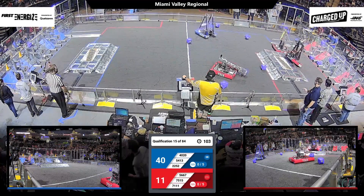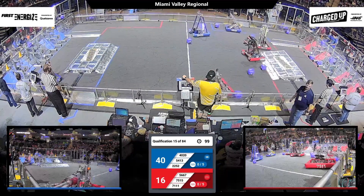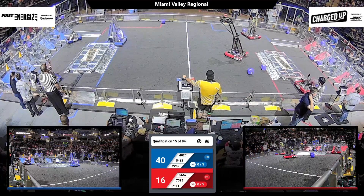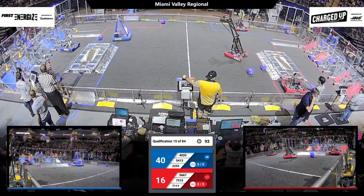The middle row is worth three points during the tele-op period. The bottom row is worth two. Top row, five points each time you put a cube or a cone on that top level.